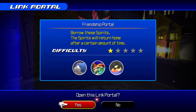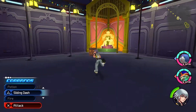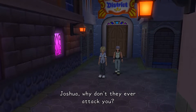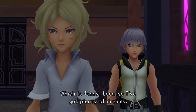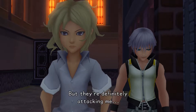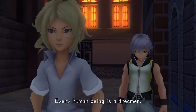Opening the link portal — Friendship Patrol. You borrow some spirits, and the spirits return home after a certain amount of time. Joshua explains that dream eaters won't go after you unless you're a dreamer. The player quips back: they're definitely attacking me, so apparently I've got plenty of dreams.